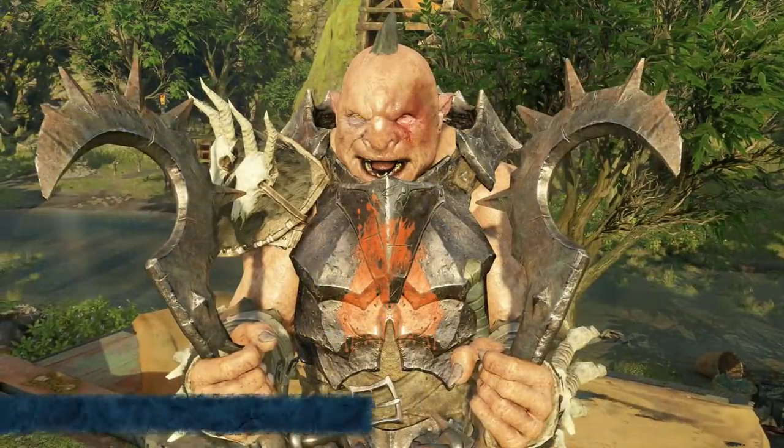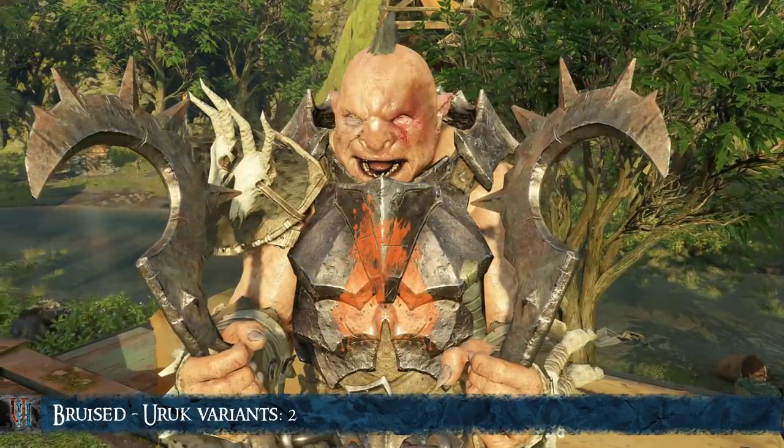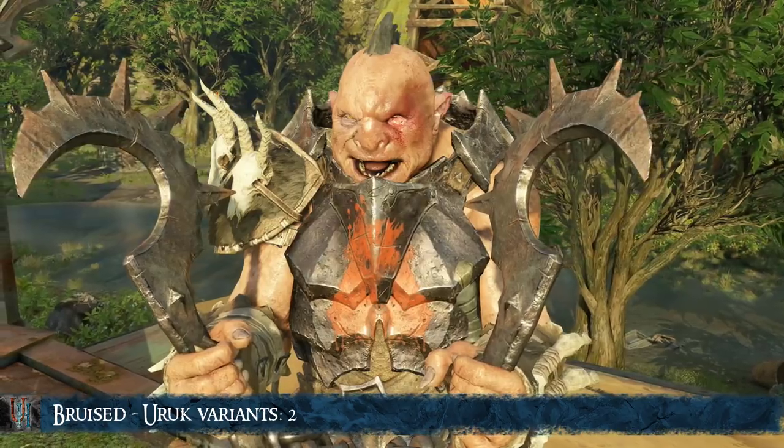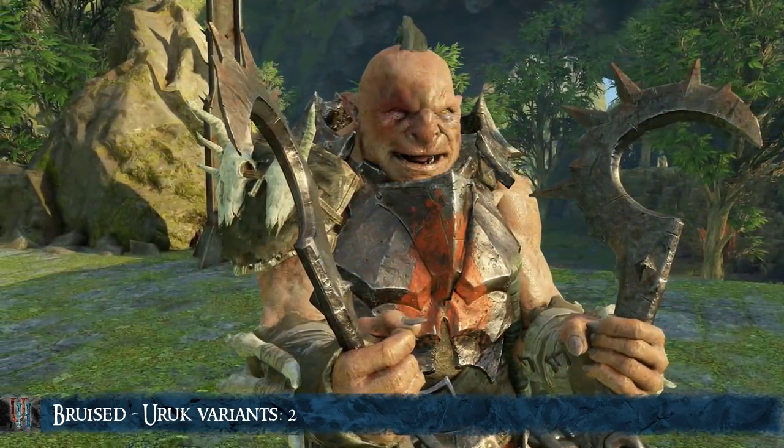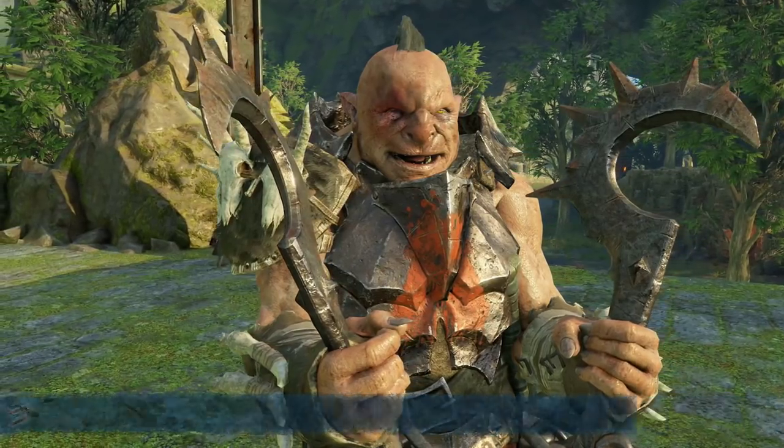We will now take a look at the Bruise/Impact Scar. You can get these by throwing captains off ledges. 2 variants exist for Uruks, but sadly Ologs cannot be thrown off ledges, so it doesn't work for them.